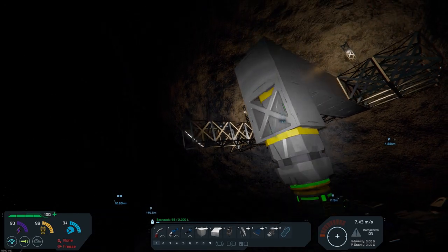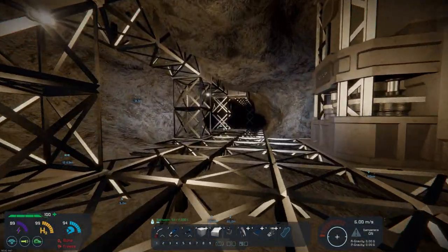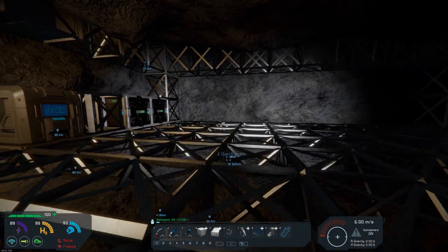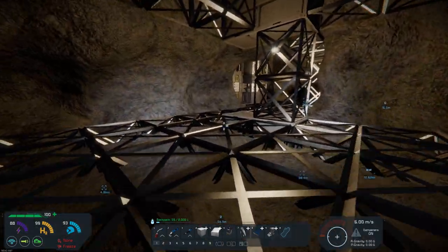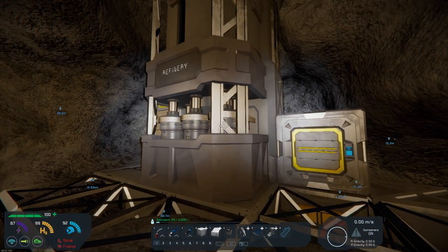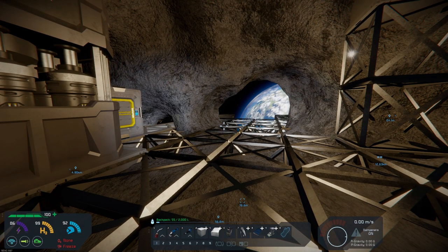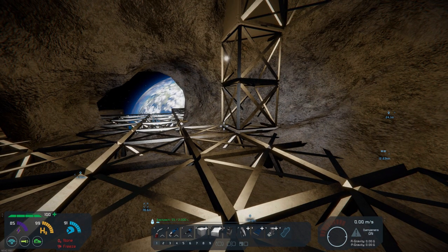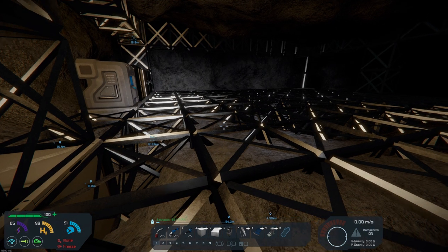All right, let's take a look up here. One of the things I want to work on today is to start getting things back in place, finish getting this third battery in place, and start filling in the floor. That means I've got to make a run for iron ore and get this refinery started processing, and then I can build stuff right here.